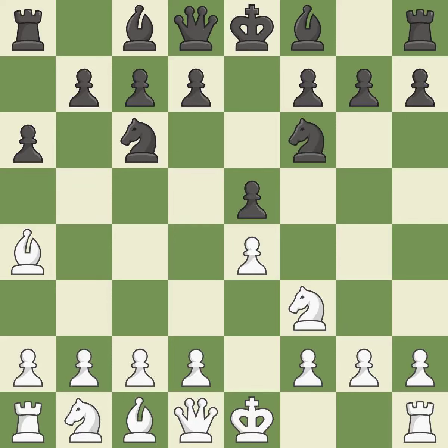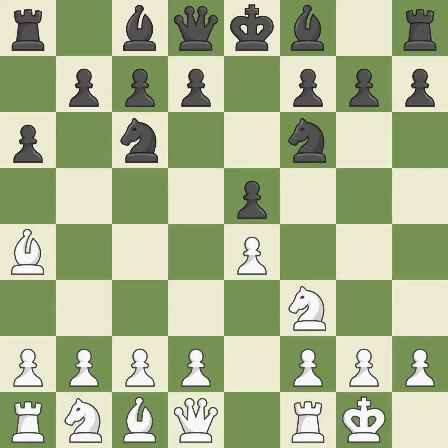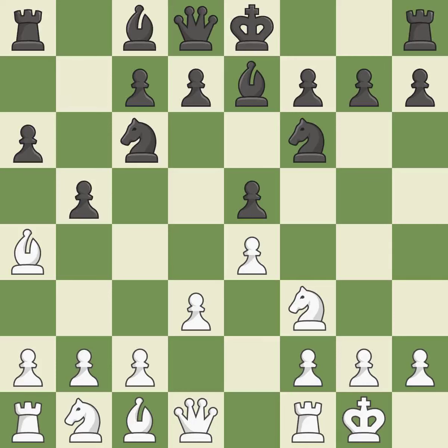NF6 attacks the undefended E4 Pawn and develops the Knight at the same time. Castling gets the King out of the center and prepares to develop the Rook to E1. B7 develops the dark-squared Bishop and prepares to castle. D3 defends the E4 Pawn and allows the dark-squared Bishop to develop. B5 takes space on the Queen's side and attacks the Bishop on A4, allowing Black to fianchetto the light-squared Bishop to B7.